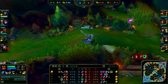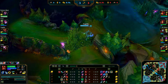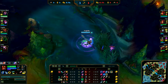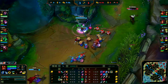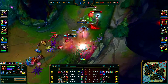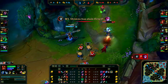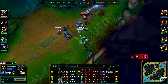Our bot lane isn't doing so well, so I'm going to try and help them a little bit. The Zyra is far over extended. I know I'm spotted by a ward, but she's too far back. And here I make a mistake — I use my EQ, but I should have just walked up, used my shield, and then EQ'd. And the Vayne dies for it. That was pretty bad.